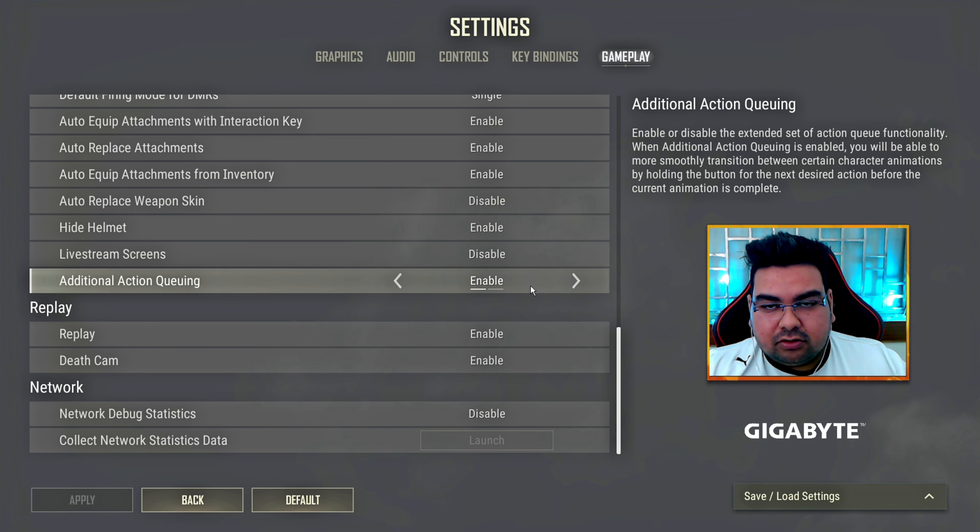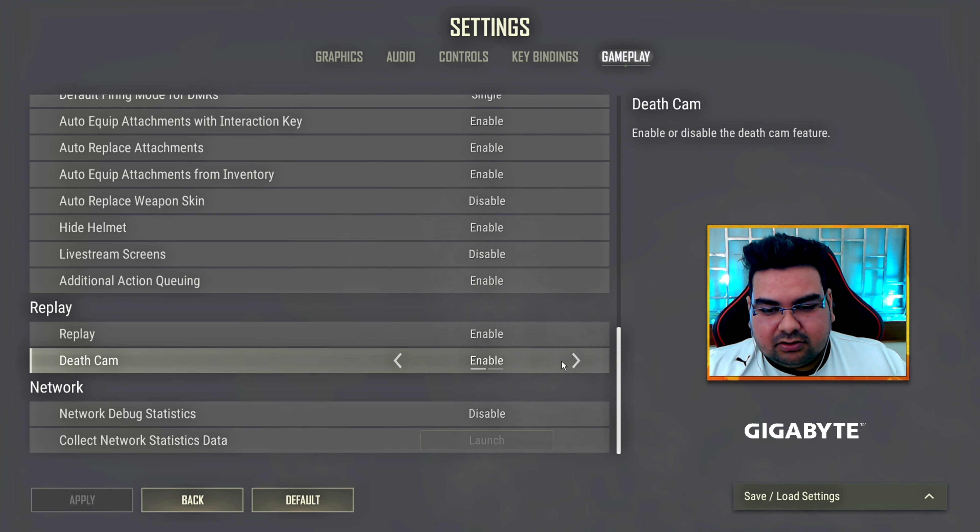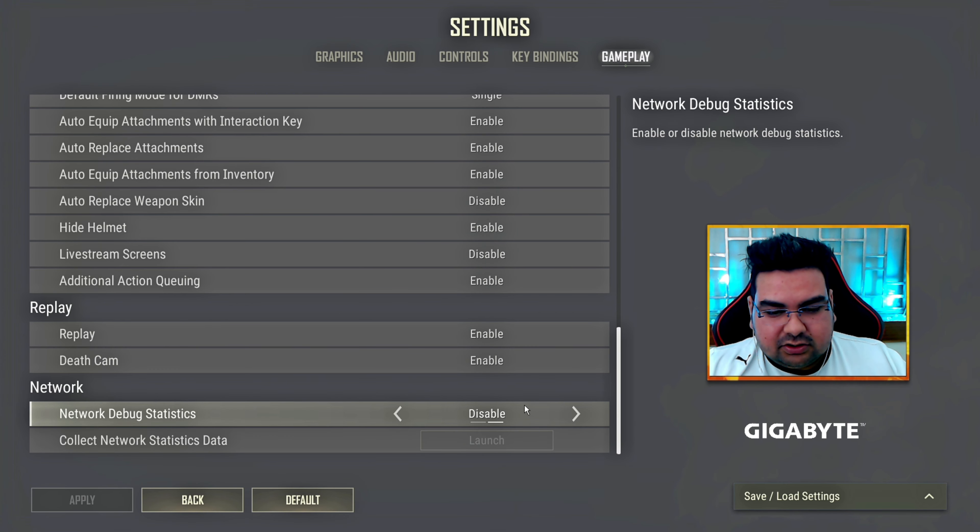This setting is very important — make sure it is enabled. Keep your replay disabled if you have a lower GPU, anything below a 1070, 2070, or 3060. Death cam you can keep enabled — it basically shows who killed you and how. You can also enable the ping display to see how much ping you are getting; I prefer it disabled.